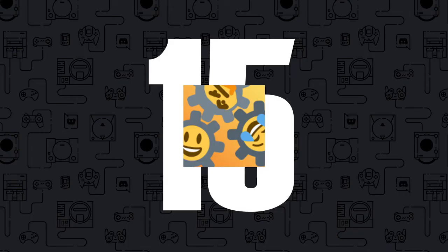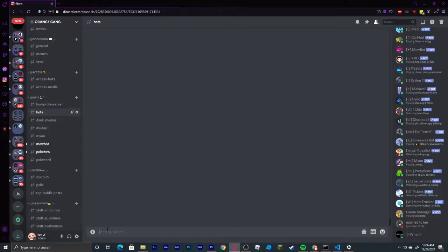Coming in at number 15, we have the Emote Manager bot. With this bot, you can add any emote from another server to your server using the command 'em slash add' and pasting whatever emote is in another server. This bot is free and you can search it up on the web to get it into your server. I will also leave it in the description.